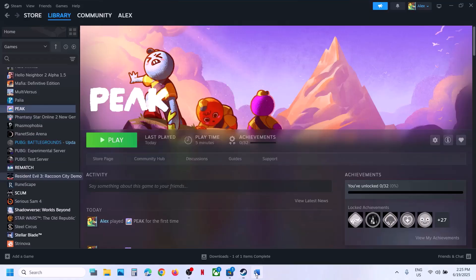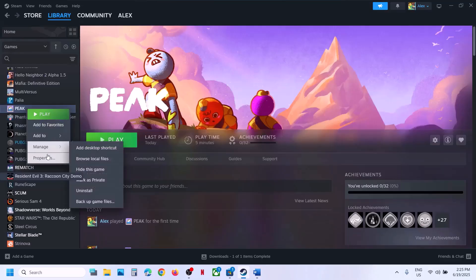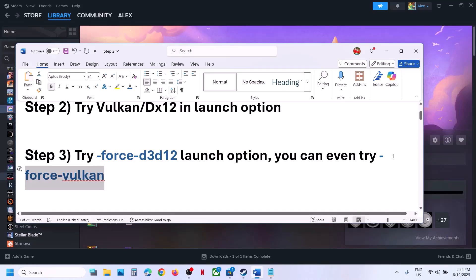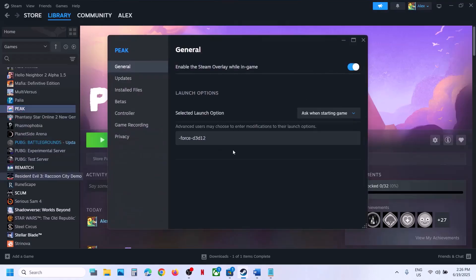Check which one is working fine for you. If that does not work, you can try this in the launch option. Make a right click on the game, select Properties, and in the launch option you can type -force -D3D12, then launch the game and check. You can also try -force-Vulkan in the launch option. When using -force-D3D12, select 'Play Peak using DX12' and use this command. If that does not work, try -force-Vulkan and launch the game.